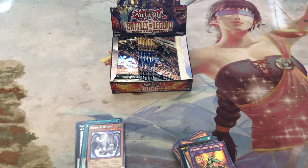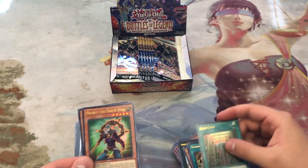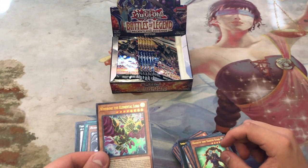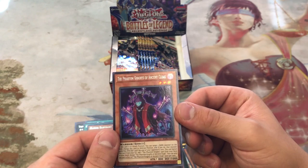We're really looking for Gamma Seal and Topologic Gumblord Dragon. We got Summon Dice, Iron Cage, Earth Star, Windrose Elemental Lord, and Phantom Knights of Ancient Cloak.